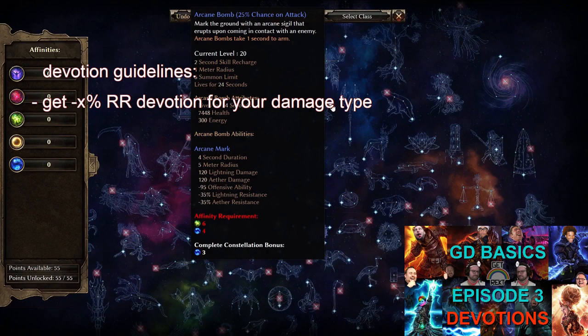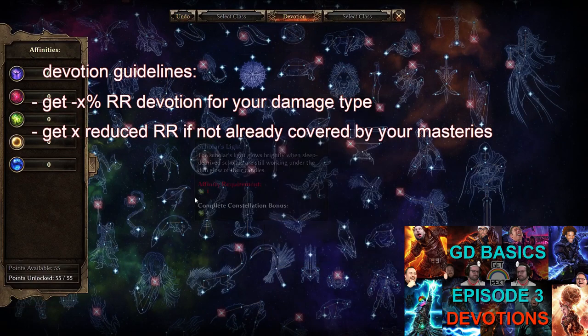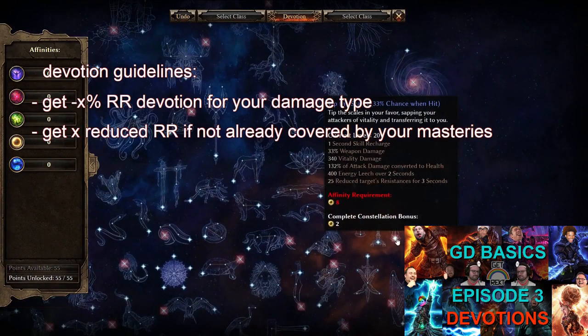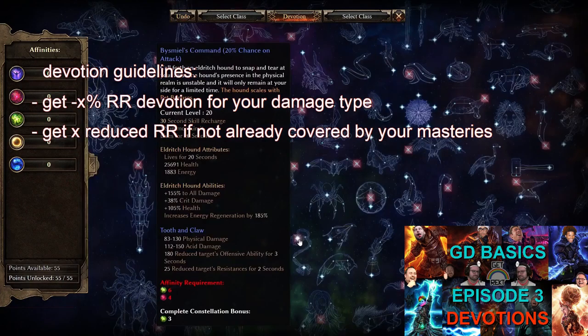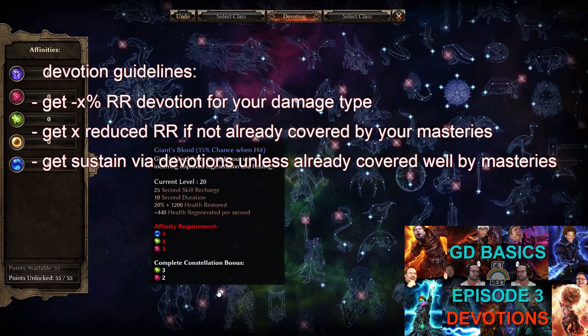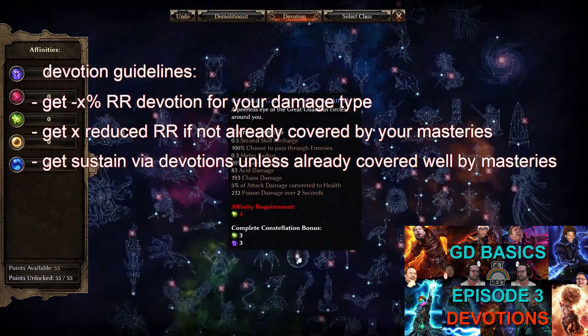For devotions there are certain rules. Number one: you absolutely need to get the resistance reduction devotion for your damage type. For example, Solael's Witchfire proc has minus 23% fire RR and 35% chaos RR — mandatory for every fire and chaos build. For a Prime Strike build, Arcane Bomb would be the mandatory RR devotion with its minus 35% lightning resistance reduction. Number two: get a flat resistance reduction devotion — what I call 'Type A' — unless your masteries already cover that.